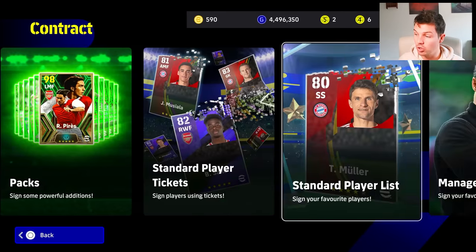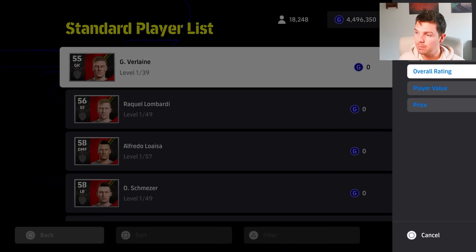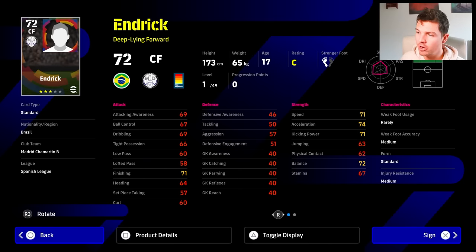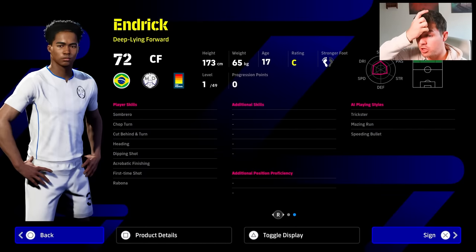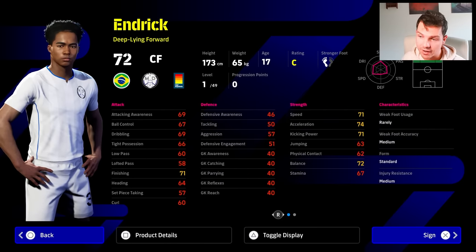They've also added standard player cards and new faces to standard player cards. A lot of people have been asking for youngsters to be added, and they actually have added Endrik. He looks pretty decent — deep line forward, 71 speed, 74 acceleration, 72 balance. With 49 levels, he also has chopped turn, dipping shot, acrobatic finishing, and first time shot. He will need a bit of work, but he does have a real face. They've added a couple of new cards to the game.